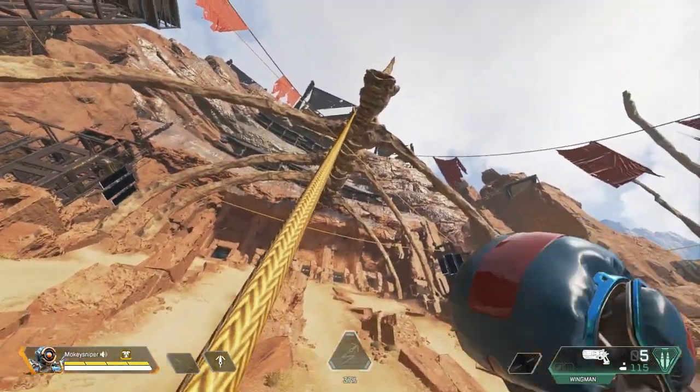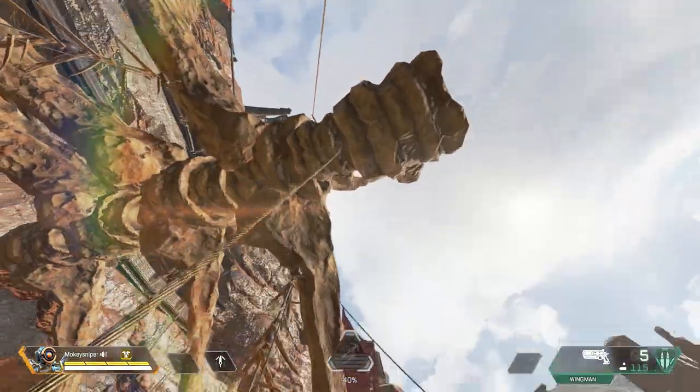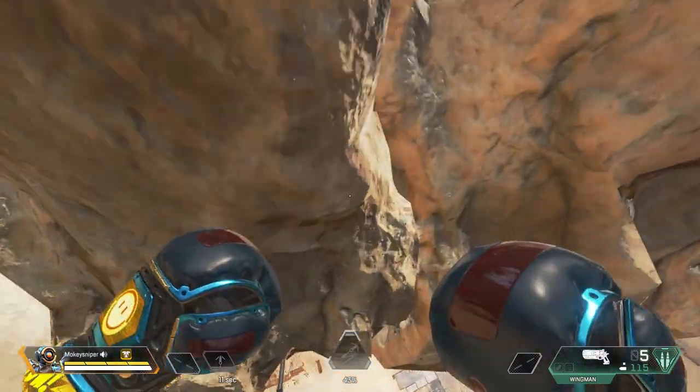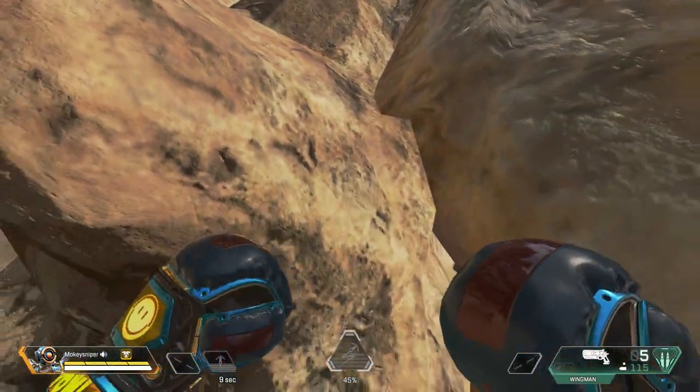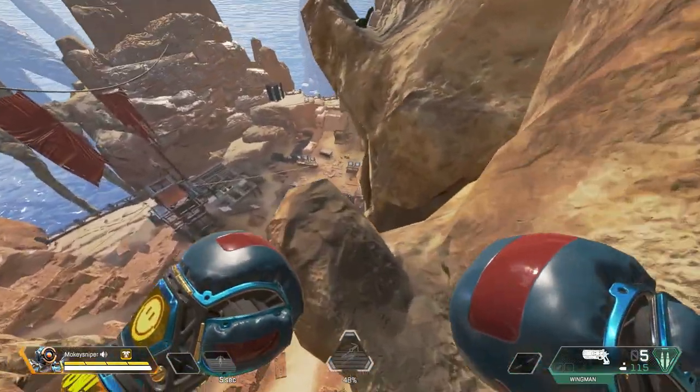If I now use this placed zip line, I can show you the nessies scattered around here. Most of you are probably aware of them, but all around the firing range there are little nessies hidden.